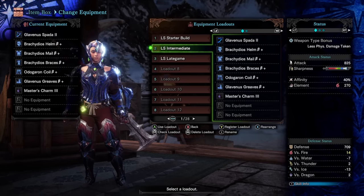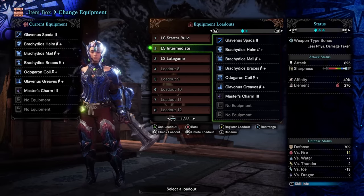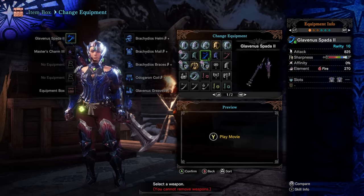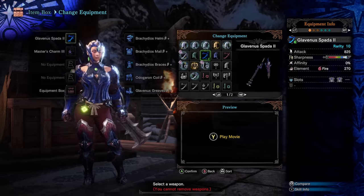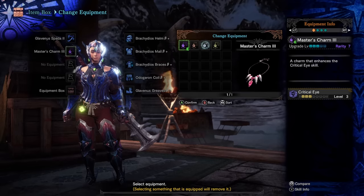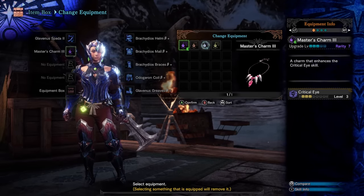Next we have the Longsword Intermediate build — an armor set consisting of Brachydios and Glaveinus armor with Odogaron Coil, using a Glaveinus weapon. Starting with the weapon, we're using the Glaveinus Spada 2 — really high raw damage, no affinity on its own, but 270 fire element, so a very good longsword. For the charm, we have the Master's Charm 3, which isn't fully upgraded but is just at level 3 as it is.